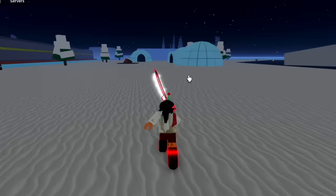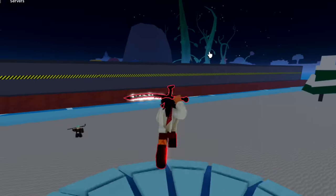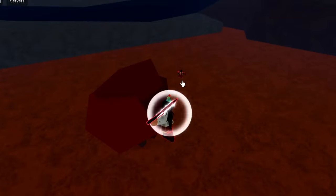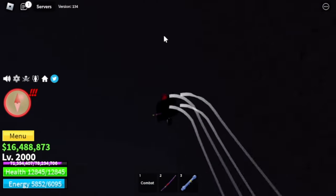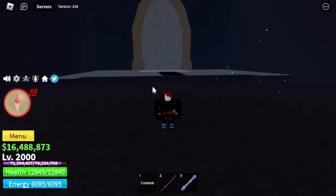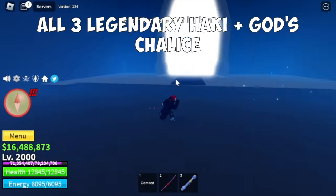Number one is Toshita. This is a legendary sword obtained in the Third Sea. For the quest, you need to head to the Yama area in Hydra Island through a secret passage. You need to summon Indra, and to do that you need all 3 legendary Hakkis plus the God's Chalice.